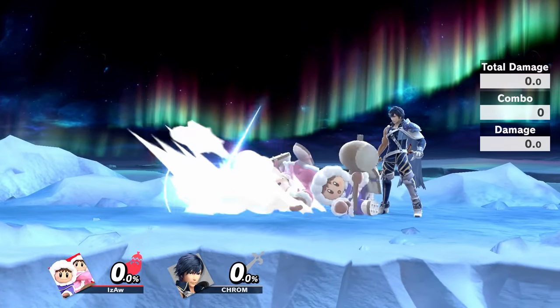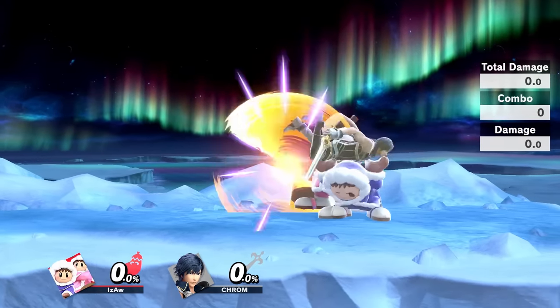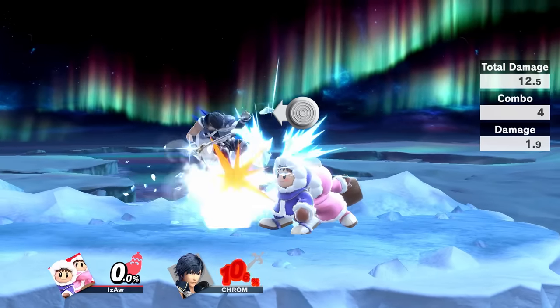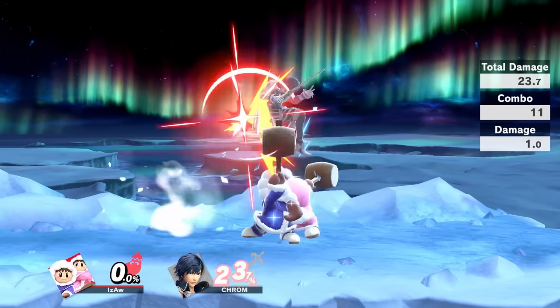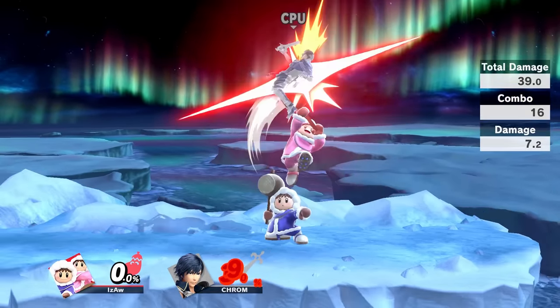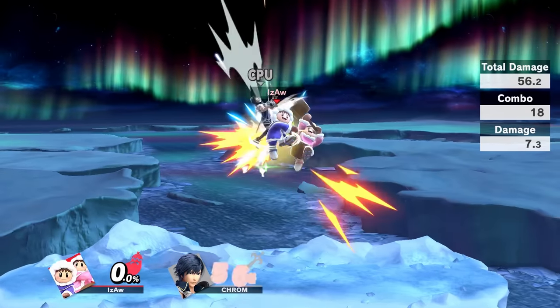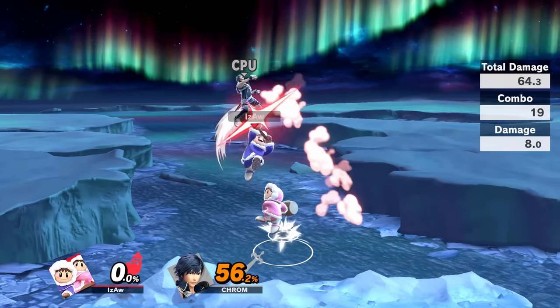Let's say you roll, buffer down throw while holding the grab button a bit longer, then press down B, then immediately press forward on the control stick to have Popo walk. Do an up tilt into up air into even more up airs. Be careful you don't buffer the aerials — instead time them, so you don't end up doing any neutral airs.